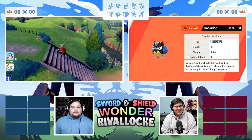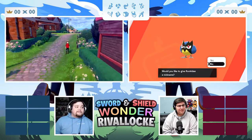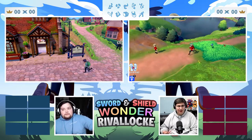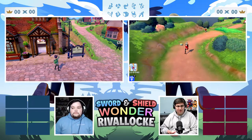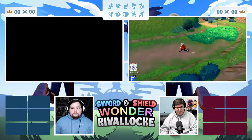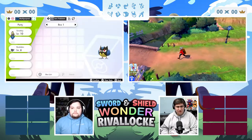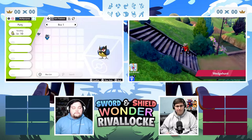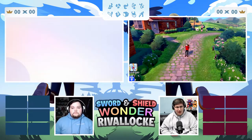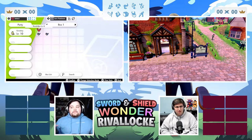A lot of you are probably confused with what a rival lock and a surprise lock is. Basically, it's kind of similar to a cage lock — we have our full teams except we battle with two mons at the beginning, four mons for the second gym, and then six mons after that. It's not like a cage lock in that we can use TMs and items, but it's also a race so we're trying to go through this as best as we can.